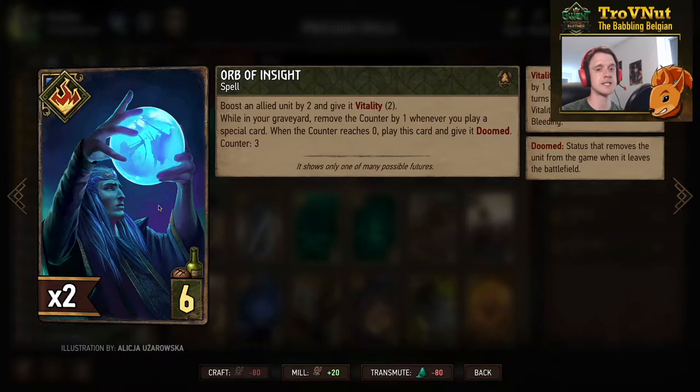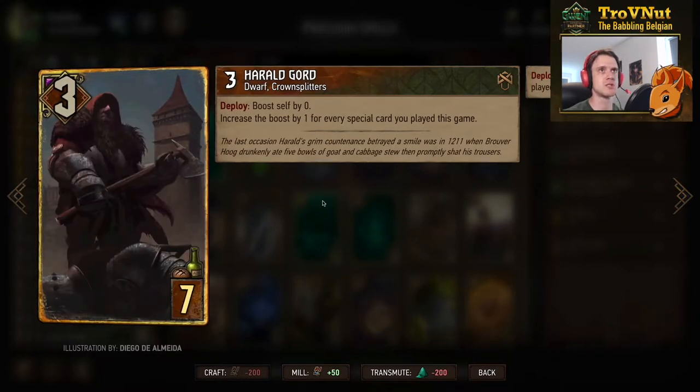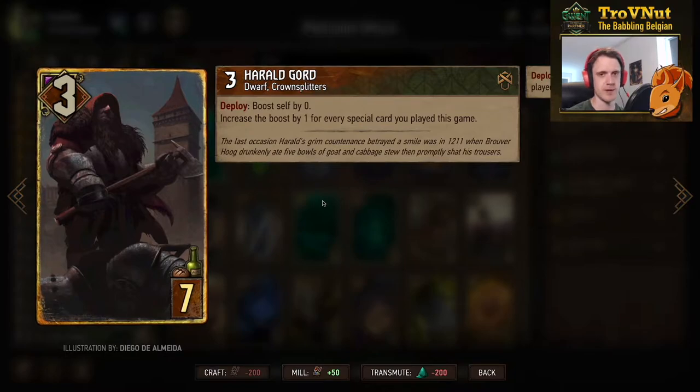There are two Orbs of Insight in the deck and it's advised to use Simlas to pull them out in one go. Then of course we have Harold Gort, the finisher of this deck. There are cards that can pull him from the deck — Oneromancy and Izengrim's Council, which is guaranteed to pull Gort since he's the only dwarf in the deck. He starts at three power and on deploy boosts himself by zero, but you increase the boost by one for every special card you played this game — which is going to be a lot. Gort is going to surpass 20 points most of the time you play this deck.